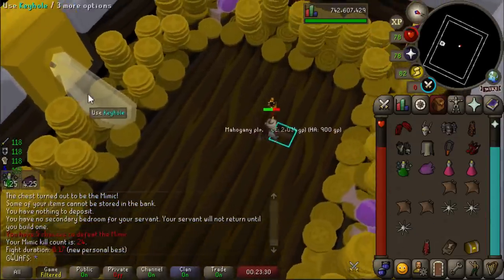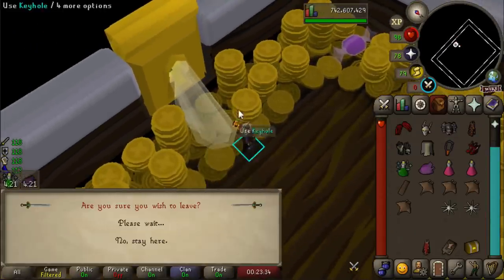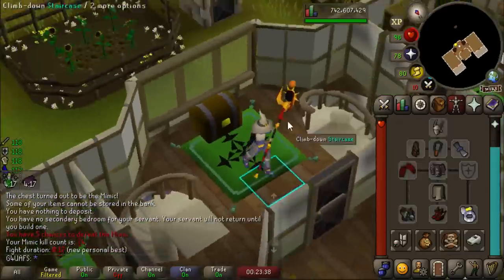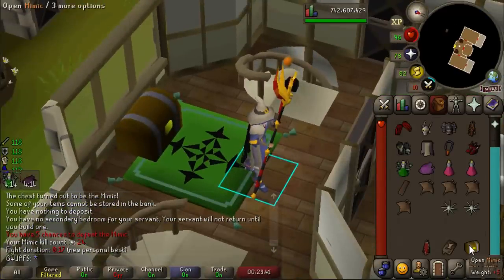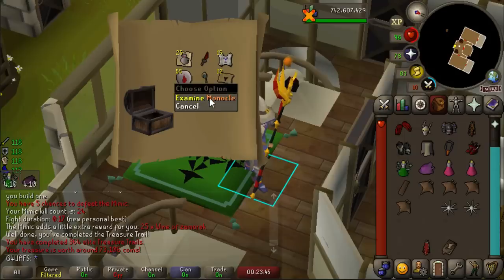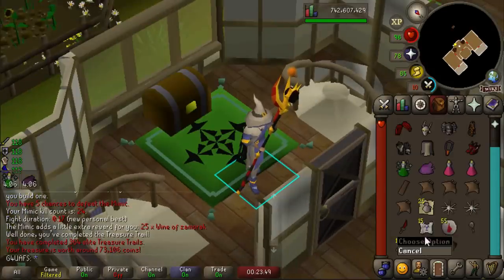I just got a new personal best - a 17-second Mimic fight with the Shadow. This thing absolutely destroys it. I think I hit like a 64 or a 74, it was a massive hit. Because of that, we're getting... Third Age Vambraces? No, but we did get a Monocle, which is a unique item - just not unique for me, unfortunately.